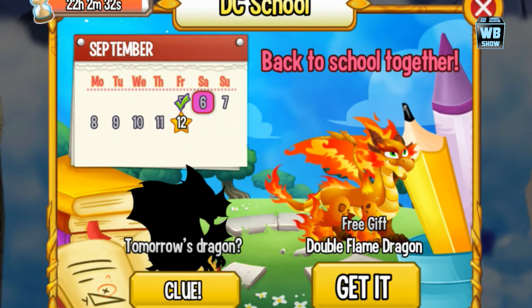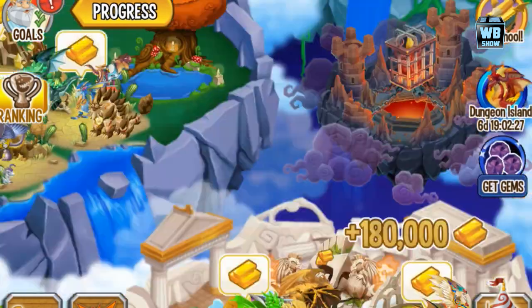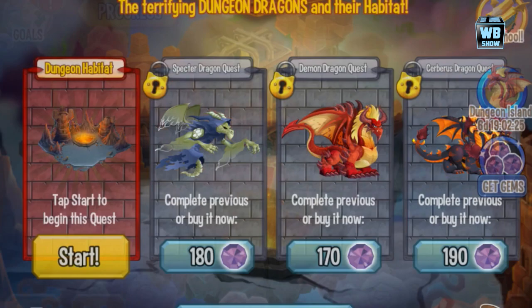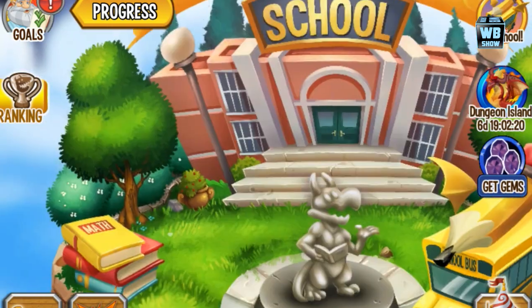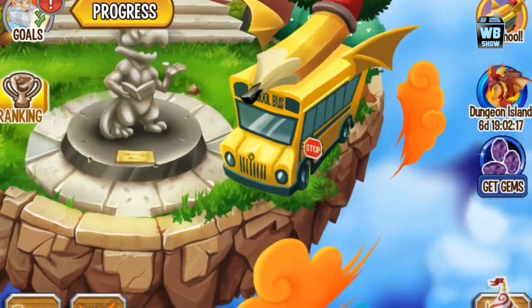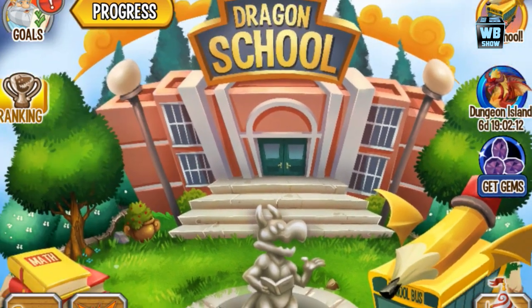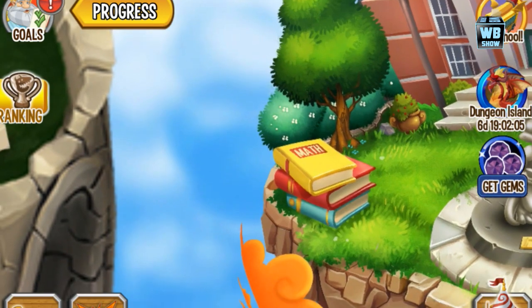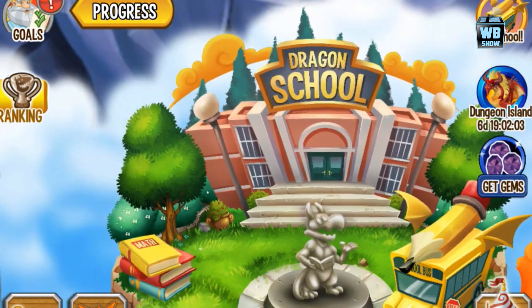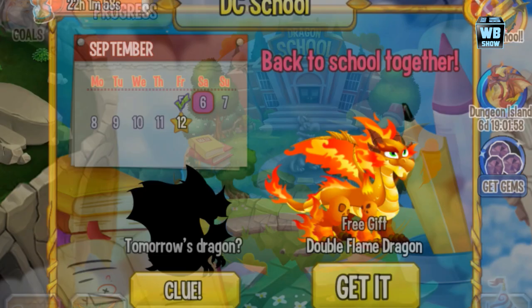One of the things I've noticed is they have the school dragon school island here — I didn't notice that until yesterday when I was scrolling around. They also have the dungeon island here, and over here is the dragon school island. It has a school bus, big pens, a big pencil. I'm surprised they have pencils — do they even still use pencils in schools these days? They also have books and a statue.